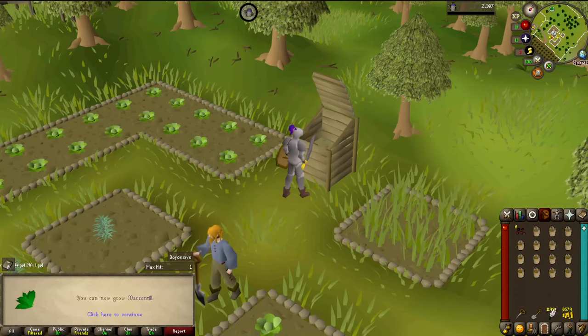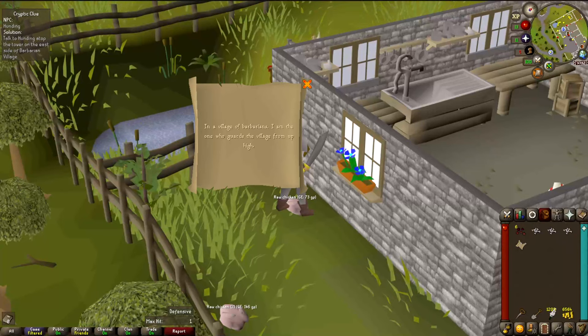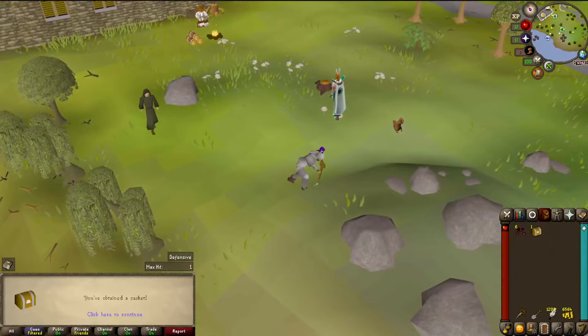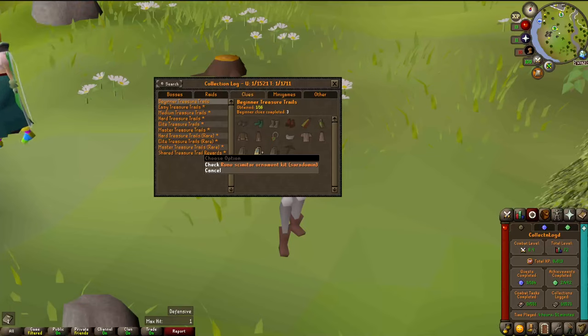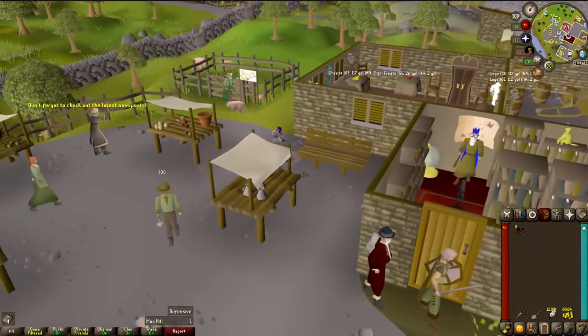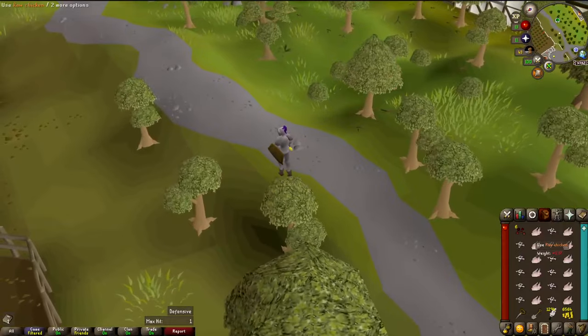There's another clue scroll from chickens — hunting in Barbarian Village, that's not too far away. Clues complete and there's a casket — a Saradomin ornament kit! That's our first log slot. Looks like I didn't turn on collection log notifications. Four more logs to fill and I can spin a new skill. That was pretty good for three beginner clues. I can't use the ornament kit or anything, but it's one step closer.